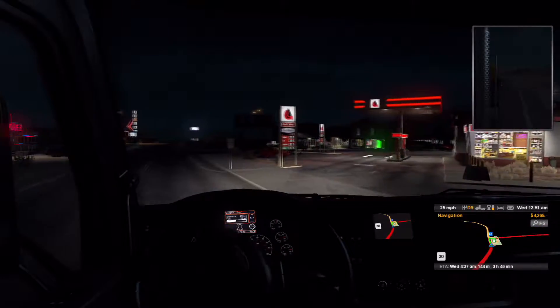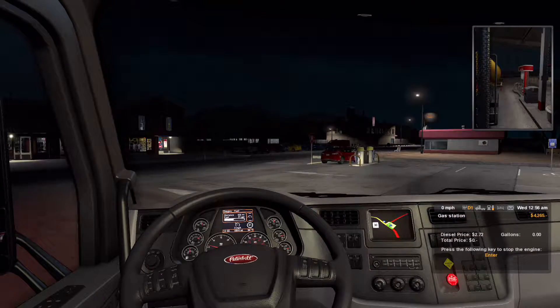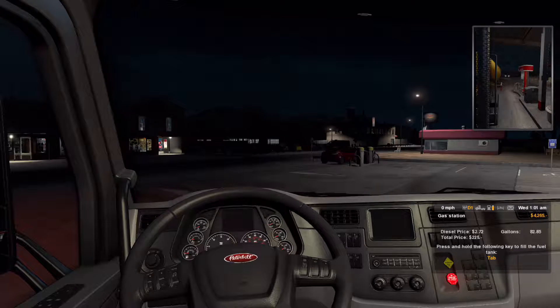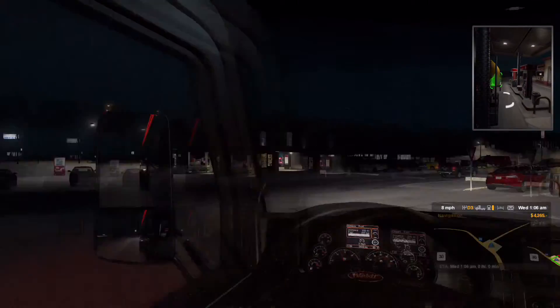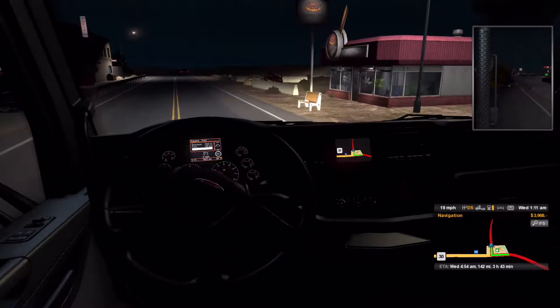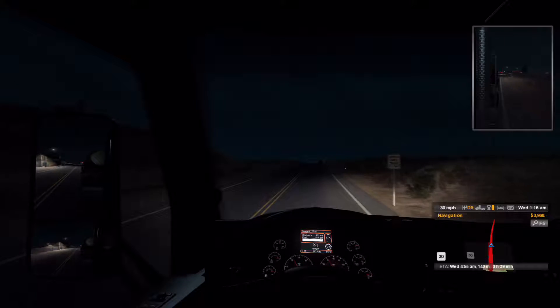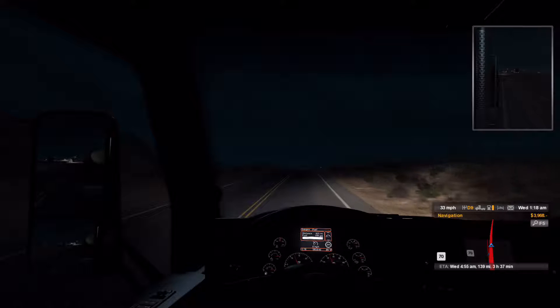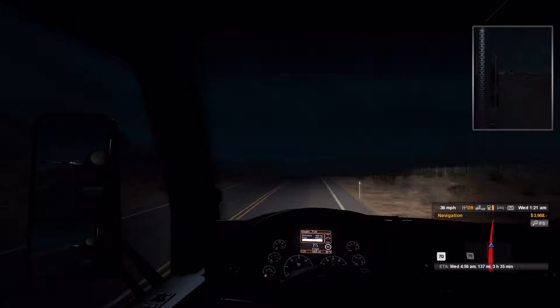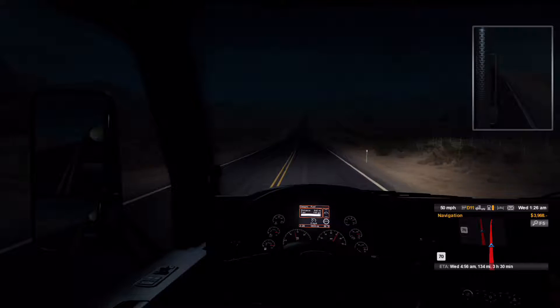Should I get gas? Sure, let's get gas. Stop the engine and fill up. Price is $2.72 per gallon. We need about 109 gallons, for a total price of $297. Let's get back on the road, back up to 70 miles per hour. We have three hours, 37 minutes remaining, and 139 miles to go. We have a nice full tank.